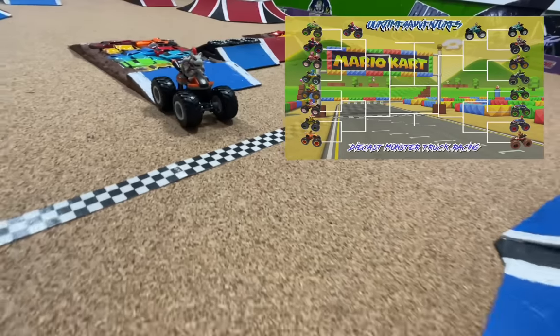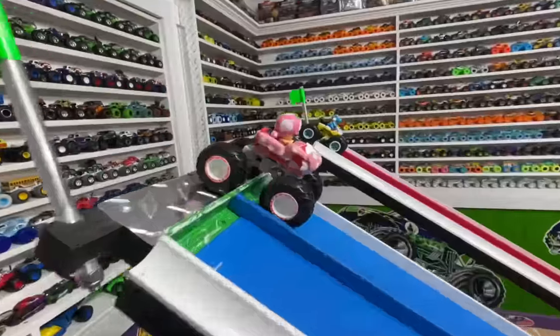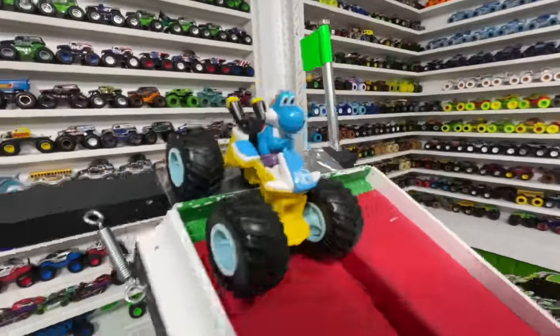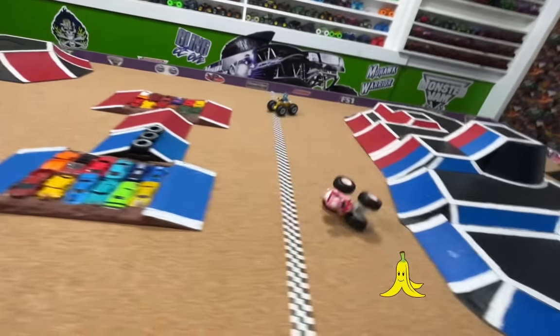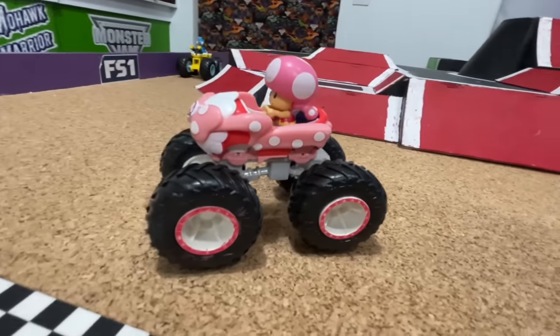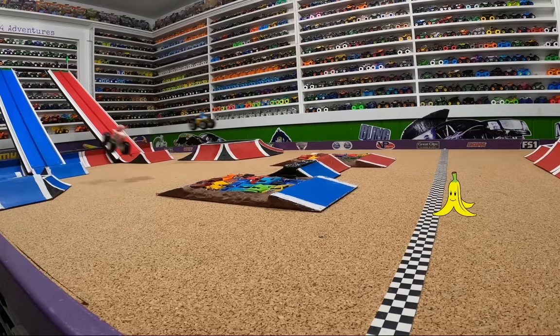Let's head back up to the gates for the third race. For this matchup, we will have Toadette racing out of the blue lane, taking on Blue Yoshi in the red lane. Here we go! Both trucks so fast coming into the jump. Toadette with a huge jump all the way to the crush cars, does a wheelie over the line to take the win. Let's take another look from the track cam: Toadette has a huge jump all the way to the cars, big wheelie, and it is over just that quick.